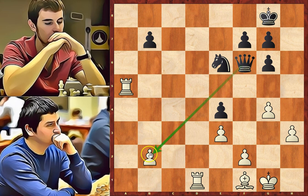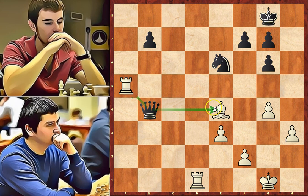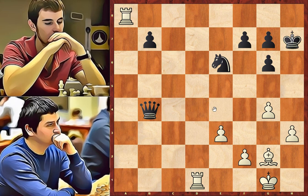e4 — the queen attacks the b2 pawn. Bishop to g2 — white doesn't defend this pawn and counter-attacks e4. Black took on b2 and white took on e4. In this position white has a pawn majority on the king side and black has a passed pawn on b7. Queen to b4, double attacking the rook and the bishop. But white has an intermediate move with rook to a8 check. King to a7, and bishop to g2. b5 — black starts pushing his passed pawn.